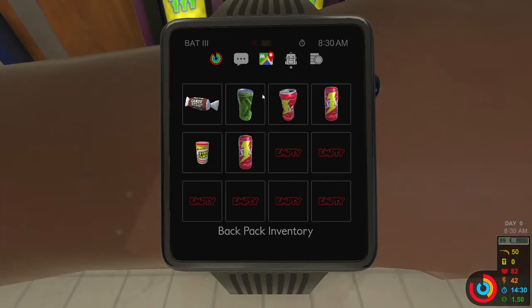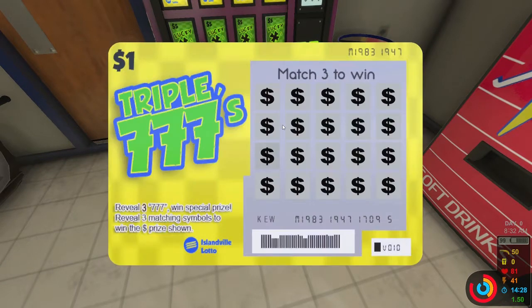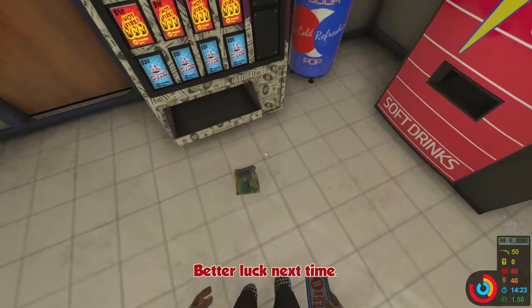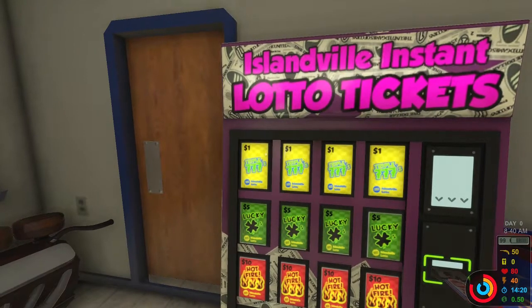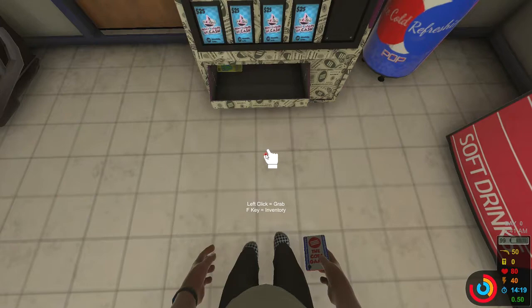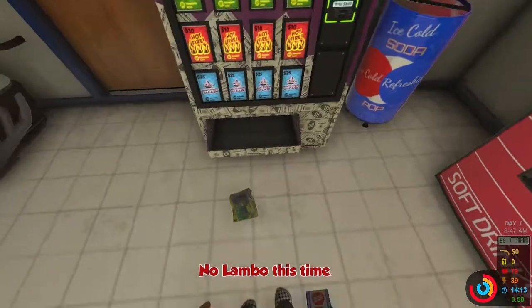Scratch it. Reveal three sevens, win a special prize. Reveal three matching symbols to win a prize shown. Not a winner. Let's do that again. I have a dollar fifty to my name and now I only have fifty cents. Let me put that one in inventory. Let's right click. What if we scratch the whole thing? We can't do the whole thing. Not again. Not again. Let's not do that again for right now — we need to go generate some money here.